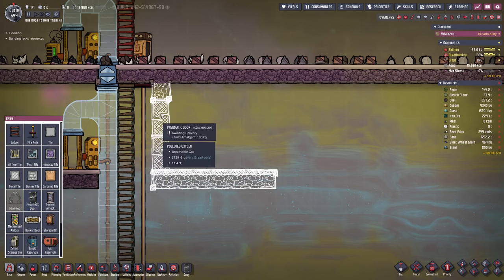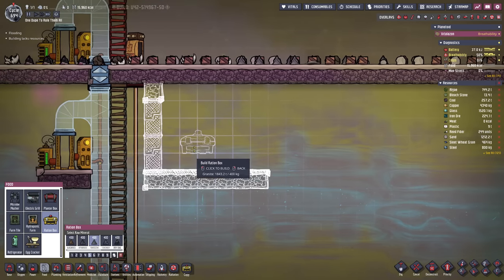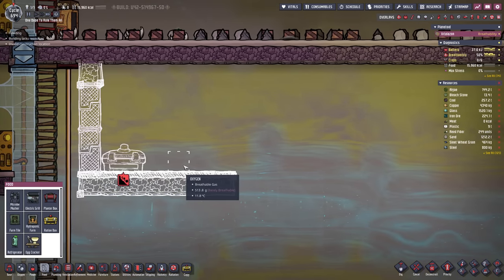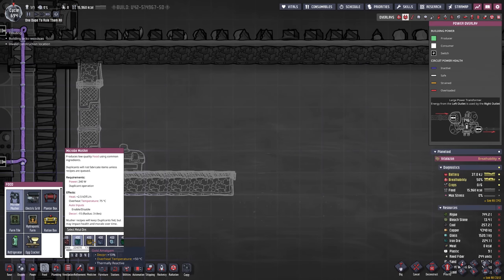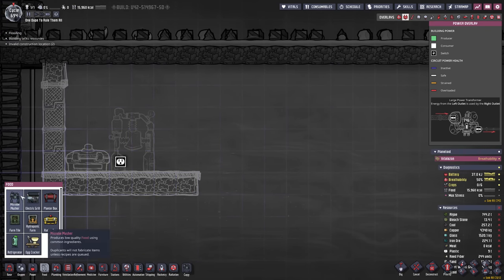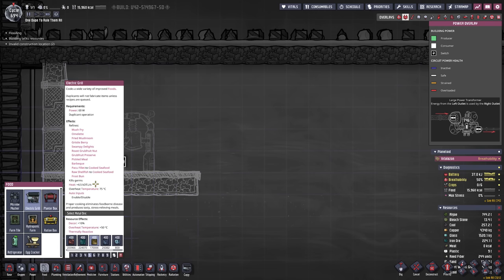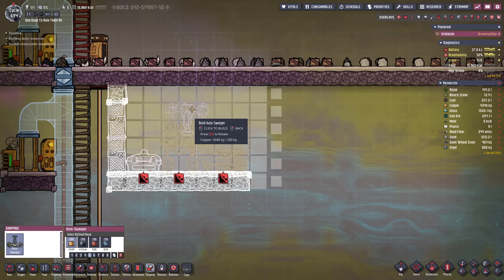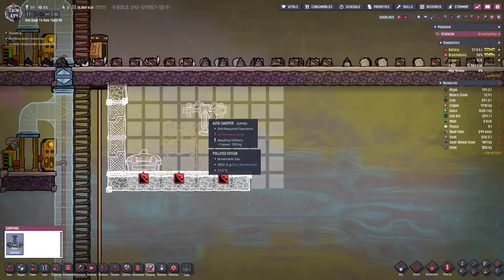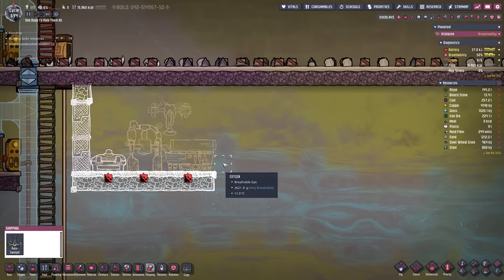We're going to add a secondary pneumatic door that is always open but only allows exit, not entry. Let's reverse engineer the system: we want a ration box to store the berry sludge, before that it comes out of a microbe musher, and even before that we need to send it through an electric grill - at least the gristleberries. We can cover all of this with one auto sweeper, which means we can potentially have a setup that is cleaning and cooling our food.